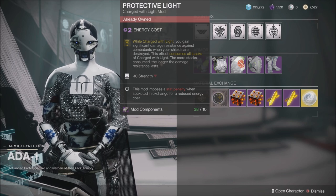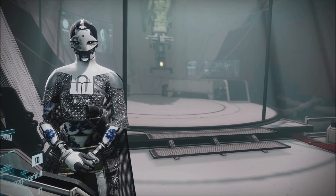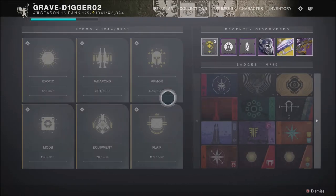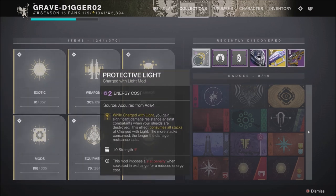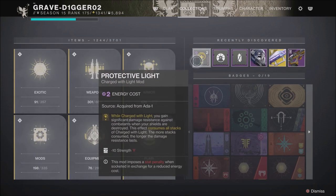Now this does have a negative 10 Strength on it, but I don't think most people are going to really mind that considering what you get from the mod itself. I would definitely recommend picking up Protective Light today, and if you have the option to pick up the Boss Spec mod as well, grab that too. The vendors reset every day, so make sure you're getting Protective Light and the Boss Spec mod today if you do not have them.